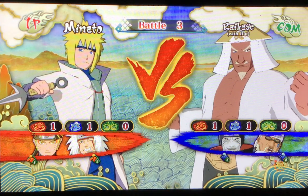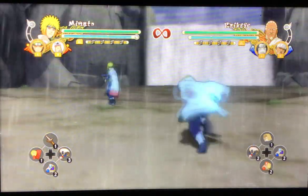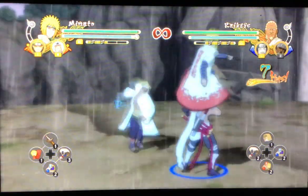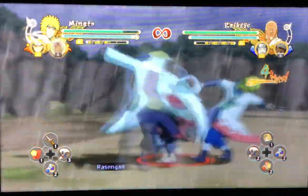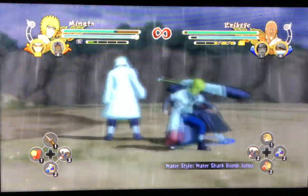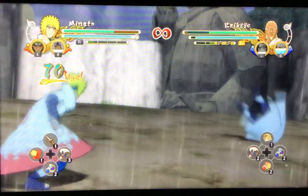Minuto versus Rikage — can't be too hard, especially how OP Minuto is. Being the Yellow Flash and everything, being able to dodge attacks pretty easily. With the Rasengan, I'm just pretty OP. So whenever I need help, I'll just get that Rasengan.